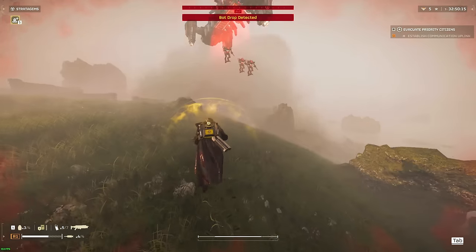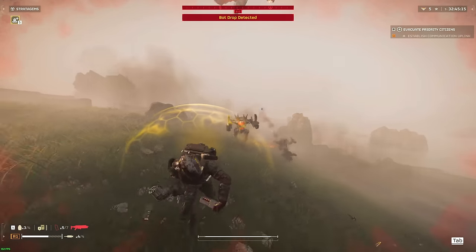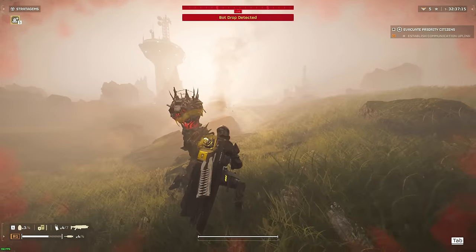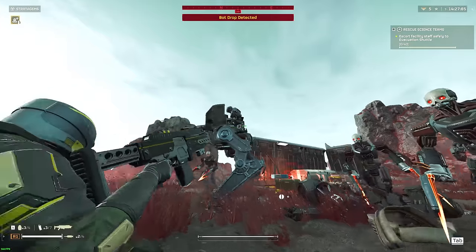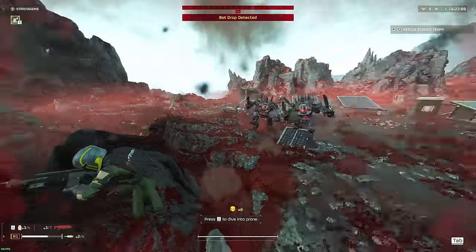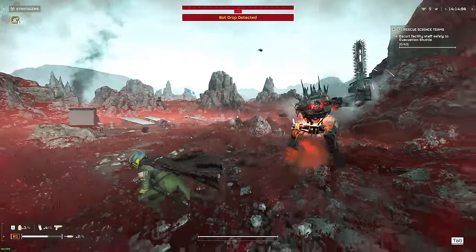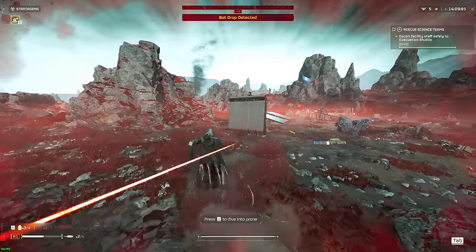Moving up in size, we've got the Berserkers — the chainsaw-wielding melee enemies that can take quite a lot of hits before going down. They have a bit of armor that resists light armor penetration weapons. Medium armor penetration weapons work great and will tear them to shreds. Their arms are quite weak and you can take them off to remove their weapons, but this takes longer than just dumping a few shots at the glowing red face, as you can clearly see in the gameplay.